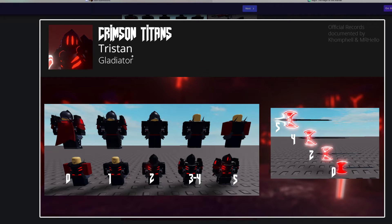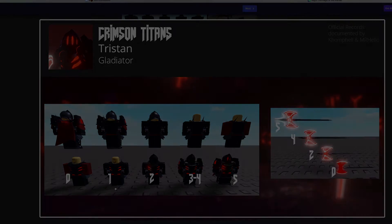The next skin is called Tristan, and it is a Gladiator skin, which looks really nice. It has four different gladiator axes, starting off as this one with the least design, and it slowly adds more and more design as it gets better — adding more white detail on it, which looks really nice with the red. It also has a little shoulder armor piece with it too.